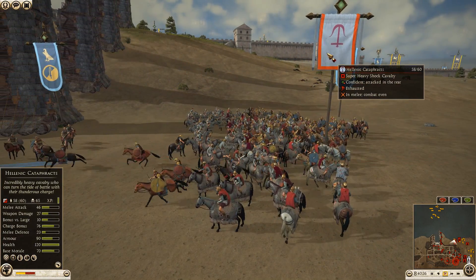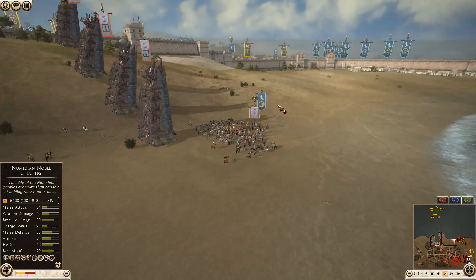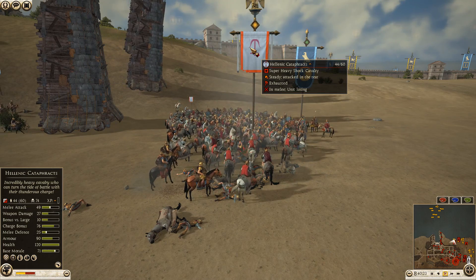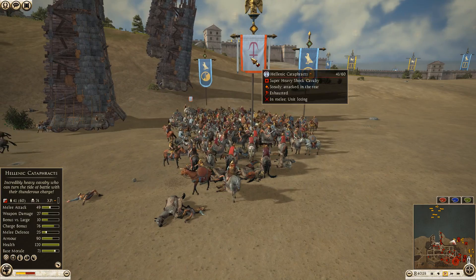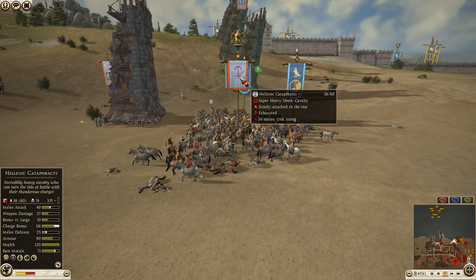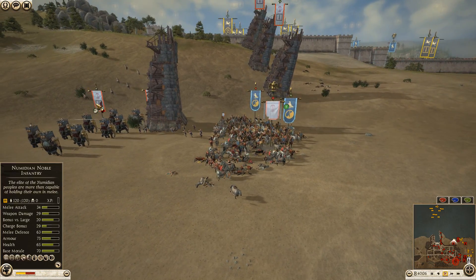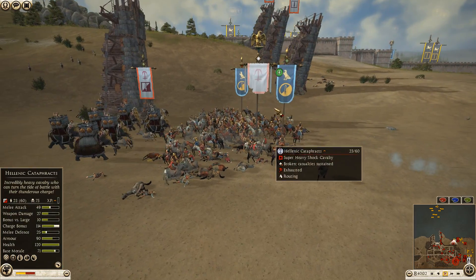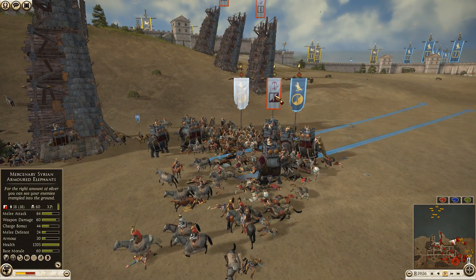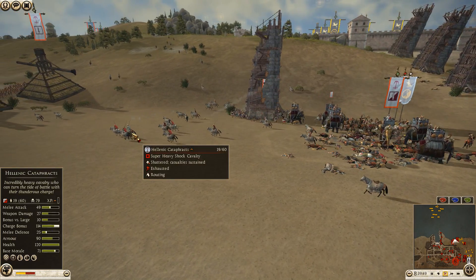The Hellenic Cataphracts lost out on that 76 charge bonus. They're still taking volleys — the general's morale is in the basement, already down to 42 men. The main problem with heavy shot cavalry is they have terrible melee defense. There they go — the general is being routed by two units of light cavalry, and he's dead! Seleucid lost his general already. Wow, that's crazy.